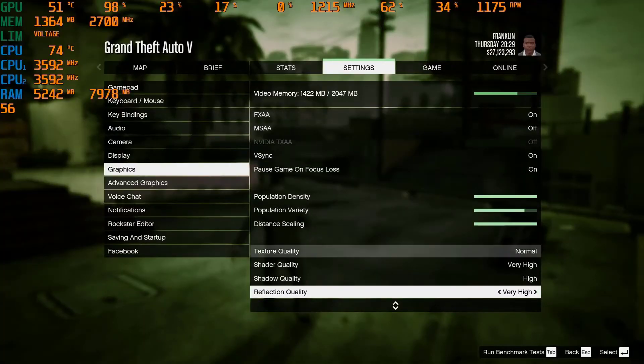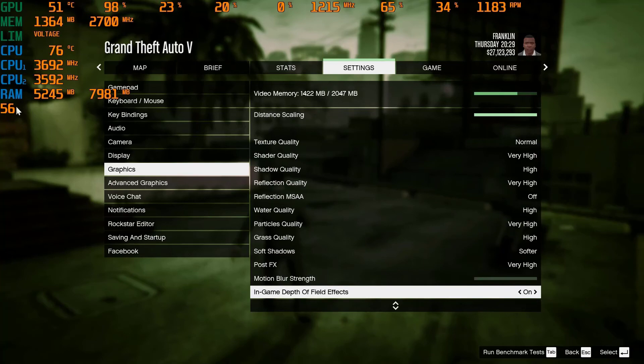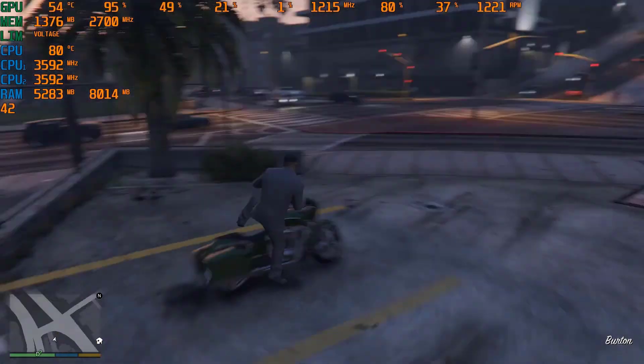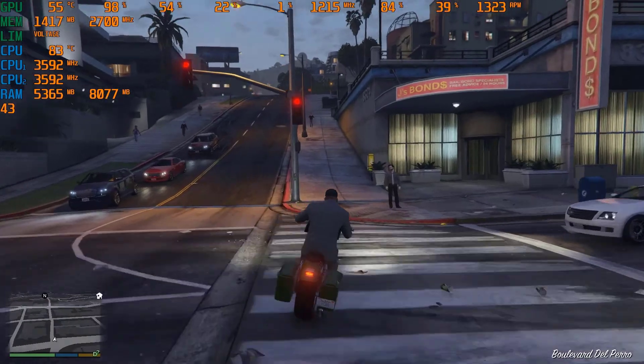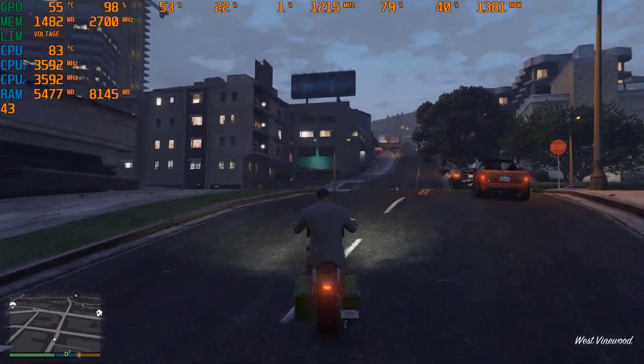The first game we're gonna test is Grand Theft Auto 5, the most popular open world game of all time. We're gonna test this game on normal and high settings, and while using these settings we get FPS in the 40 range, which is really great FPS for this kind of PC.